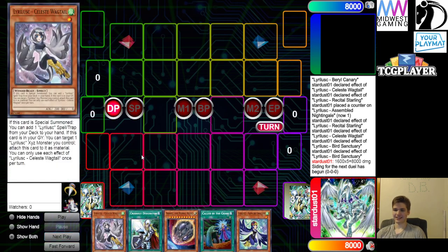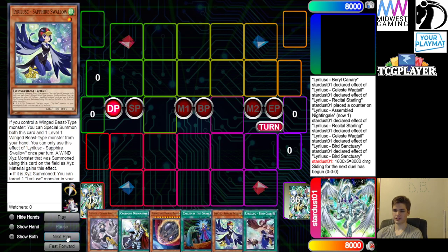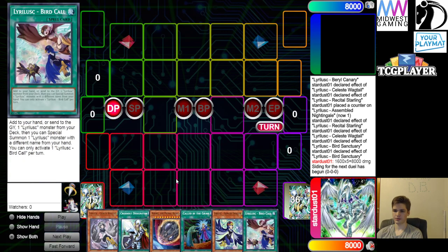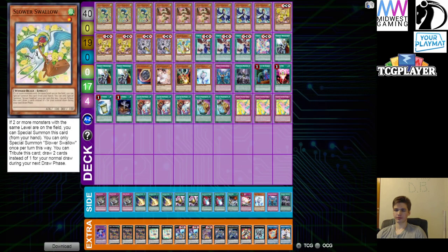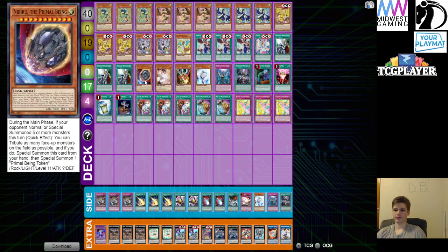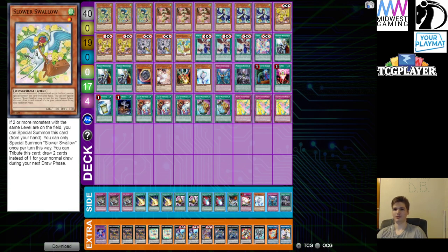That's it for the combo video. I was just showing the next hand — that hand wouldn't be good going first at all. You have Nibiru and Called by the Grave, but then the next card you draw, which is Bird Call, just enables you to combo off. Just an unfortunate brick, but the deck's now 40 cards so now you won't brick. That's why I cut it down for consistency. The funny thing about Slow Bird is I've had it come up where I end up drawing my one Nibiru — and since Nibiru's level 11 and the token's level 11, if I'm short an extender I can just free special summon Slow Bird out and then normal summon something else. Since it only needs two monsters with the same level on the field, if you Nibiru and they keep the token, you can free special summon that out, normal summon, and go into Recital Starling combo.